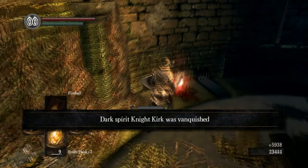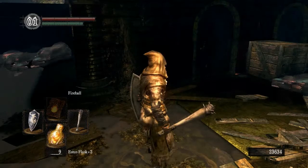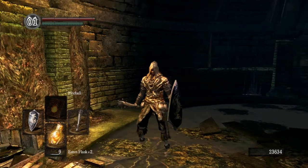It looks like we got lucky — we're going to be able to pick up a Spiked Shield. Wow, we got really lucky, we got both items that he drops. They're both rare items; you could actually kill him all three times and never get a single one to drop, so that was a very fortunate drop for us.